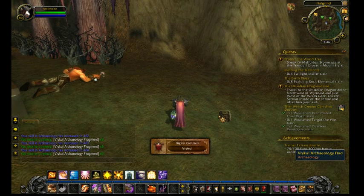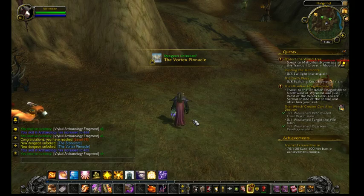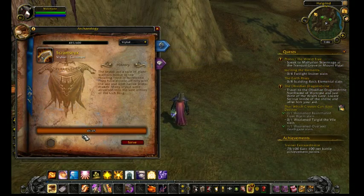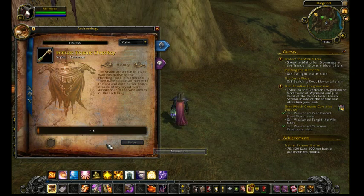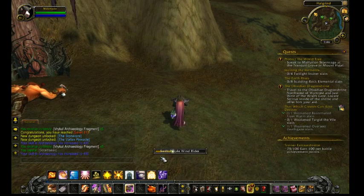Huzzah! Level 81! It's the Stone Core and the Vortex Pinnacle unlocked. We shall have a look — Vrykul, 46 out of 45. Solve. And that's the scramsax.